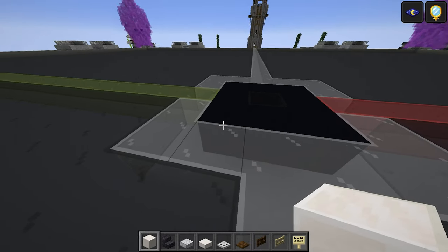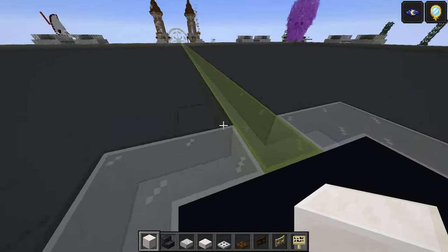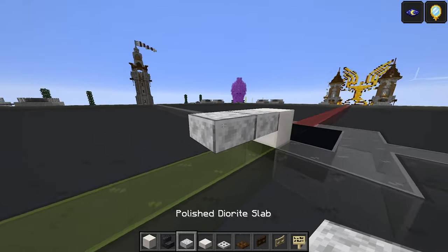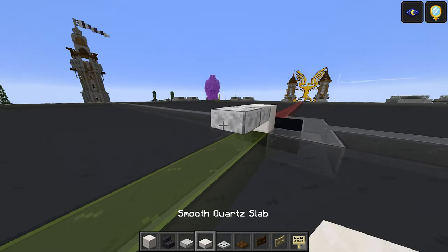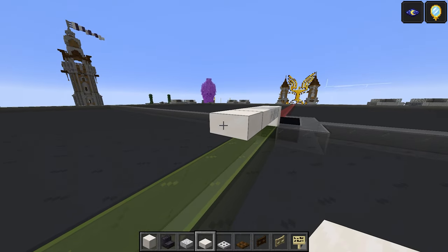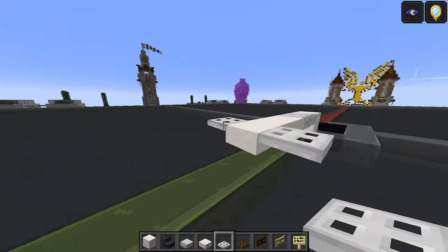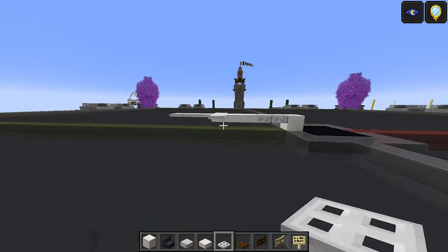We're going to start off with our quartz blocks here — building towards the green line is the front and the red is the back. Quartz block, quartz block, polished diorite slab one and two, and then smooth quartz slabs — one, two, and three. Iron trapdoor one there, one there. And then one, two, and three here as well with the iron trapdoors.